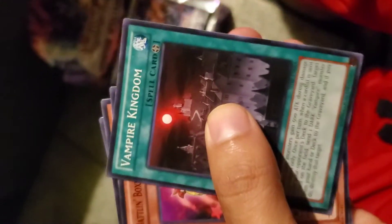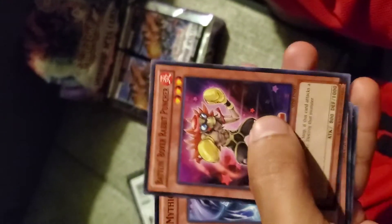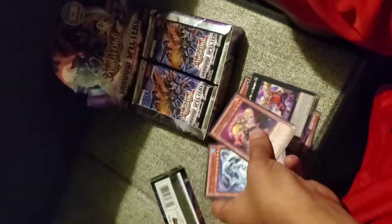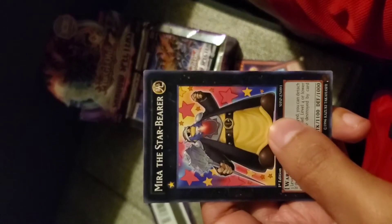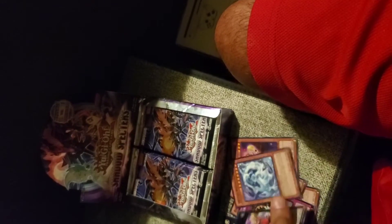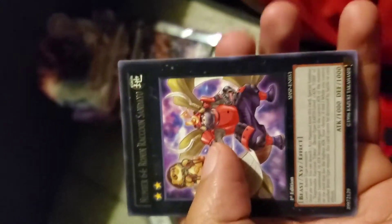We also got Vampire Kingdom. So our rare card is Number 64. We got also Boxing Rabbit Punisher, Mystic Water Dragon, and Mirror the Star Bear. This is our card haul for that first pack — Number 64, pretty dope.